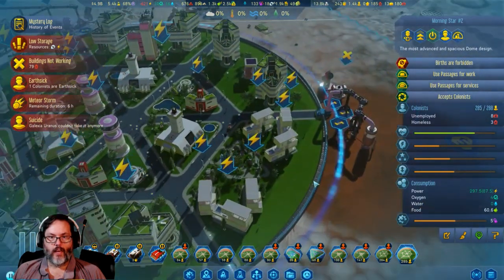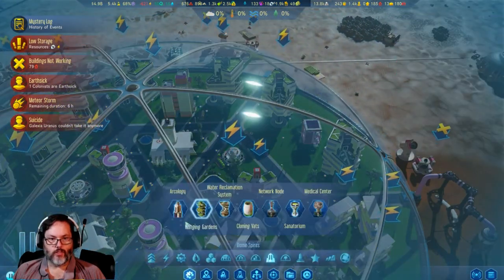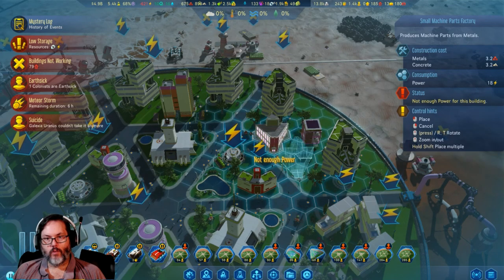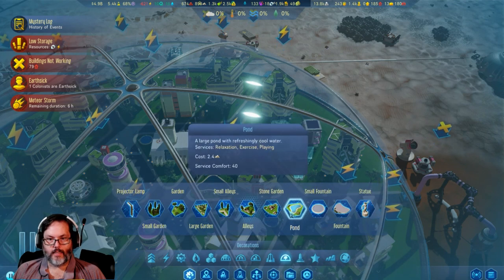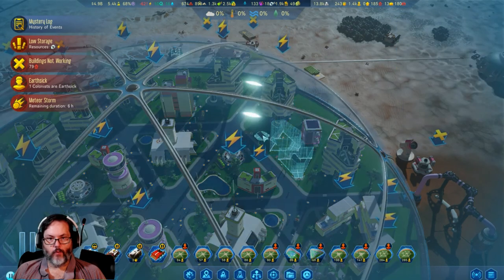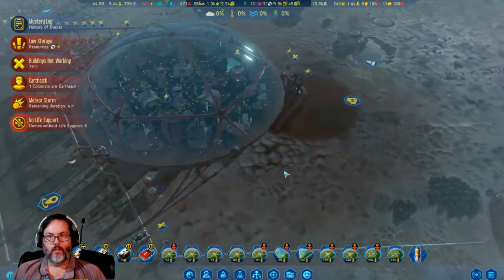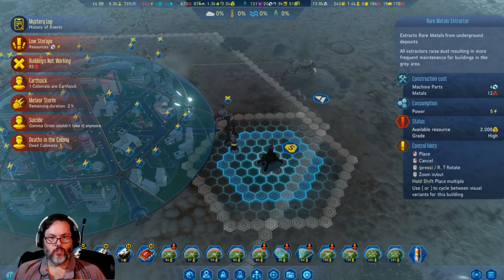I've only got this one little area over here, so let's go ahead and put a small machine parts factory — we'll do two of them. Then we'll put a small fountain right there. I would like a rare metals extractor.